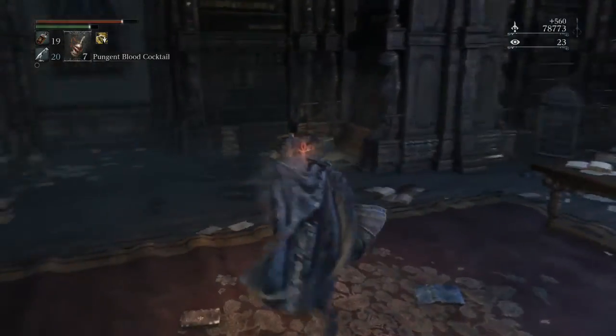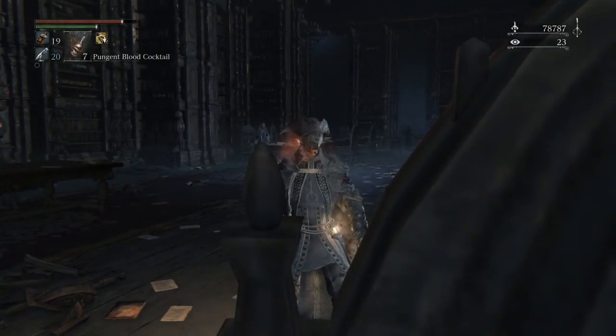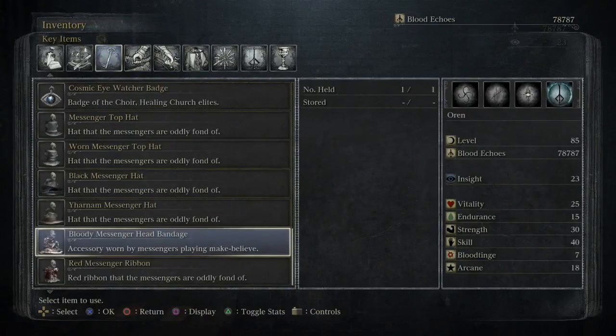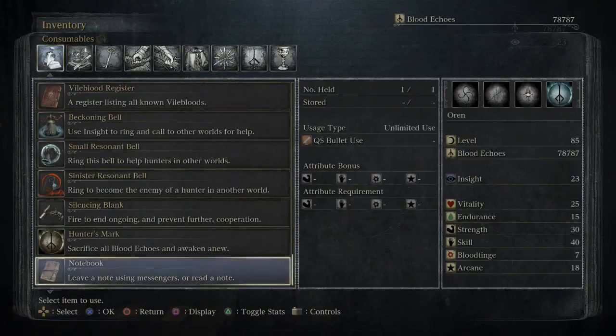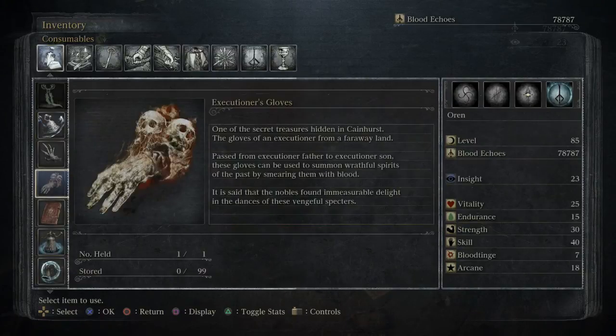Taken care of — my primary threat is gone. Let's take a quick look at executioner gloves. Executioner's gloves — summon writ. Uses three bullets, requires twenty arcane. One of the secret treasures hidden in Cainhurst. Those gloves — the gloves of an executioner from a faraway land, passed from executioner father to executioner son. These gloves can be used to summon wrathful spirits of the past by smearing them with blood.